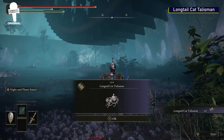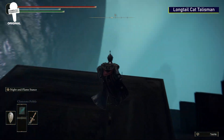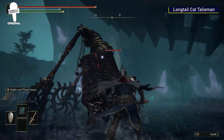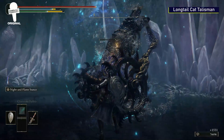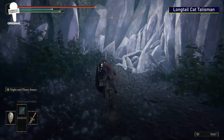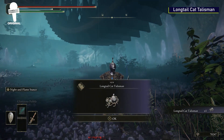Longtail Cat Talisman. Hop back on the elevator you just got off of and head all the way down to the bottom. Watch out for the Iron Virgin waiting for you to ruin your day. Take out this enemy and you'll be able to pick up the talisman stress-free. This talisman will make your player immune to fall damage, but it can't prevent your player from falling to their death.